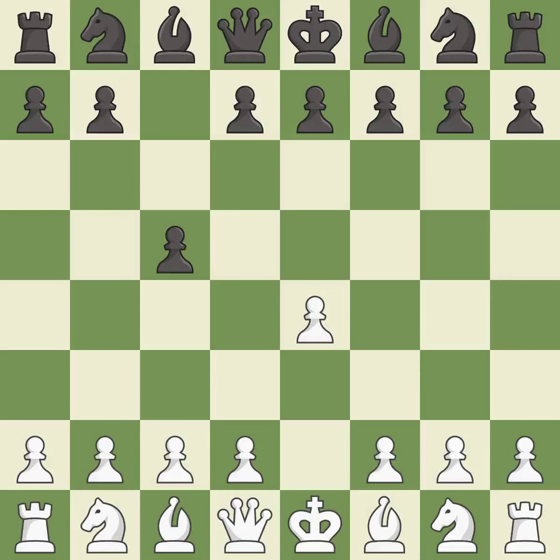The Sicilian defense controls the d4 square with the c-pawn. Nf3 develops the knight toward the center to prepare for a d4 pawn push, where the knight will recapture if black captures on d4. Nc6 helps control both the d4 square and the e5 square.